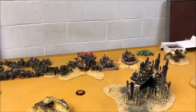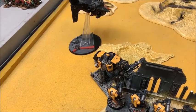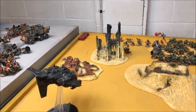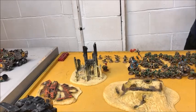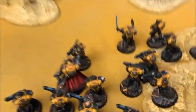Hellblasters put some wounds on the other Trukk, though I forgot to overcharge them — a bit of a nuisance. The second Intercessor squad thinned out more Boyz. Over here, the Redemptor used Big Guns Never Tire to count as stationary after advancing, firing its heavy weapons at full BS and wiping out the Lootas entirely — very pleased about that, since I know what Lootas can do to Primaris marines. The Storm Talon and Devastators combined to wipe all but one of the Tank Bustas. Pretty good start — we've cleared out a chunk of Boyz, taken out some of his hardest-hitting anti-marine units, and pushed forward onto objectives.